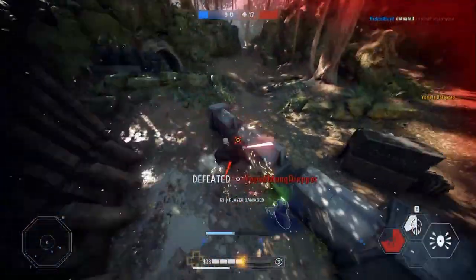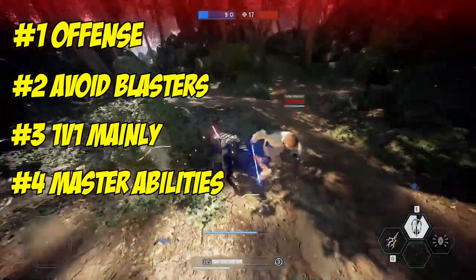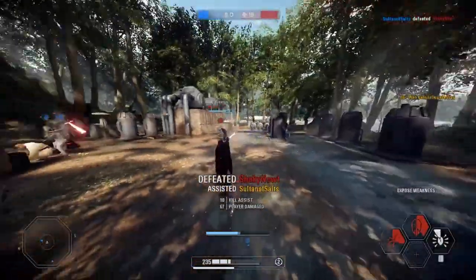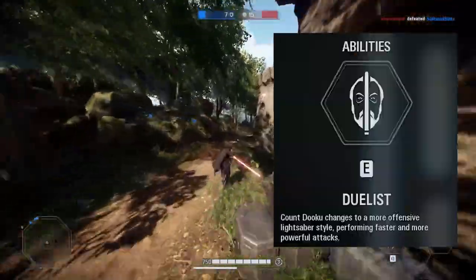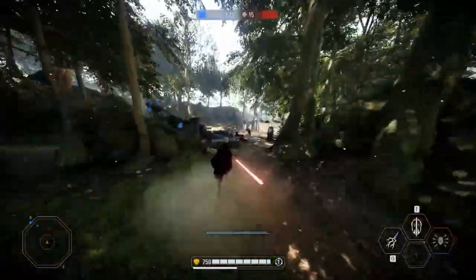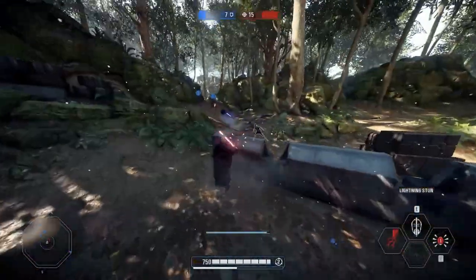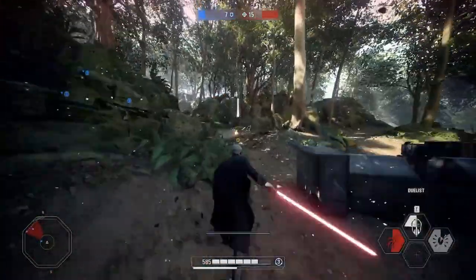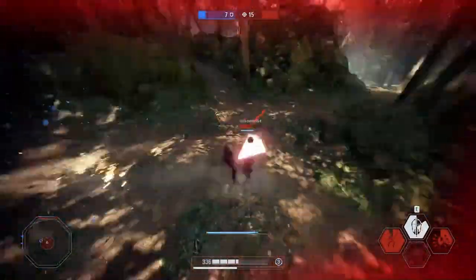The biggest tip for using Dooku is to master his ability cycle. Dooku has a very intricate and specific way of using his abilities. The goal is to get into a 1v1 situation, then use Duelist — his middle ability — followed by Exposed Weakness on the person you're fighting, and then fight them aggressively. When they fight back, use your lightning. Once they're on the ground from the lightning strike, spam your lightsaber and you will literally kill them in two to three hits, especially with the right star cards.